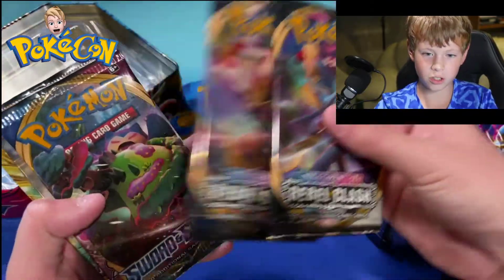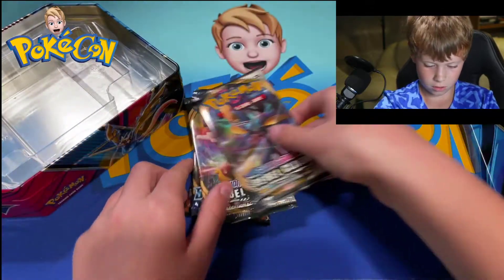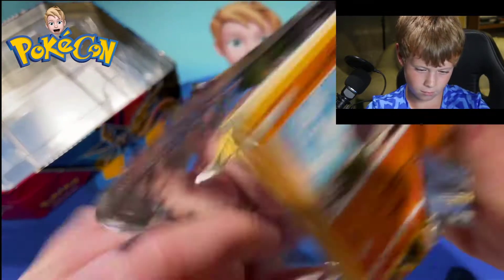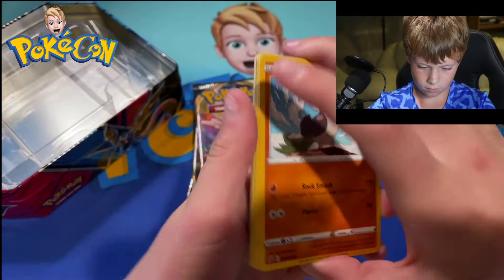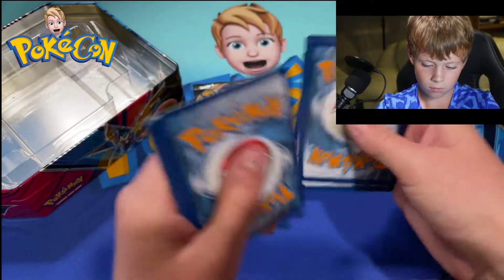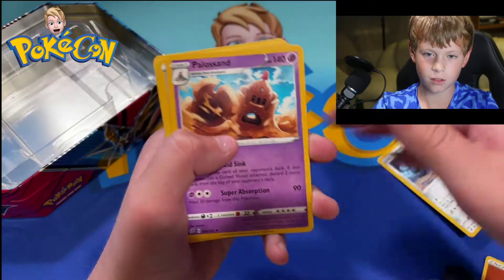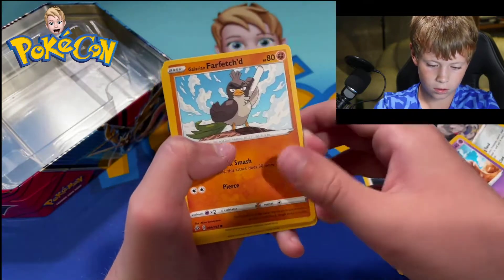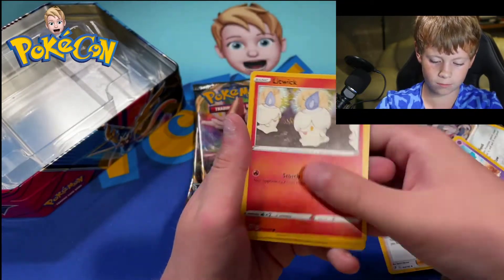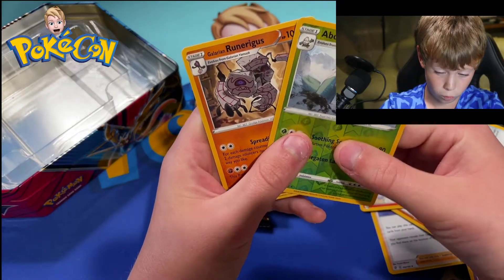Two Rebel Clash, Sword and Shield, Sun and Moon, and Steam Siege. Energy, Durant, Yellow Sand, Alina, Orfetch, Meowth, Atopy, Corsola, Litwick, Abbasnow, and Galarian Weezing.